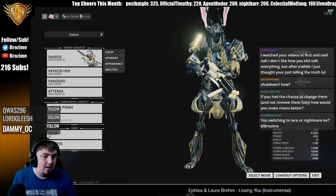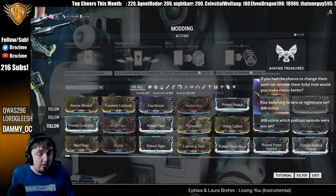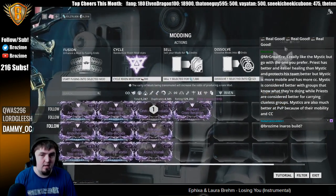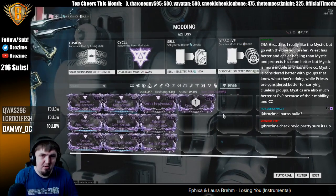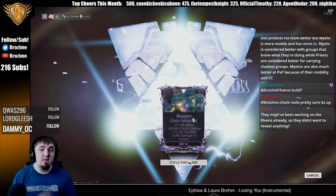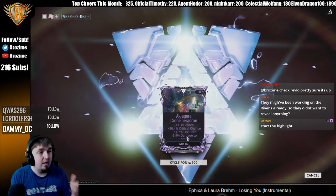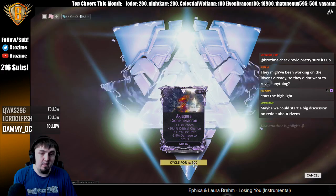If you had a chance to change ribbons and not remove them fully, how would you make them better? Let's go over that right now because I think you can make ribbons a really good system. So I have this axe jagger — let's actually open this up. This is a cycle ribbon menu. These have different stats and things, and it shows you what you've got. Whenever you're here, this is a fine menu — I like it, not bad. You've got this cycle button right down here.